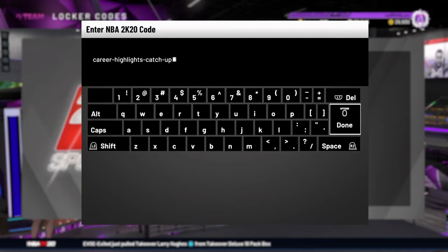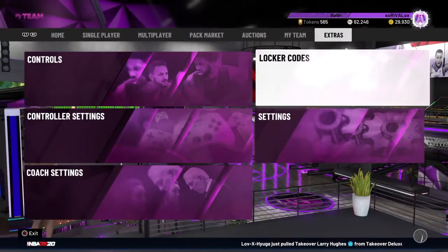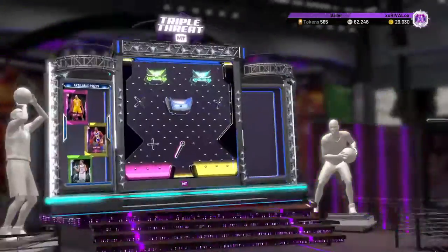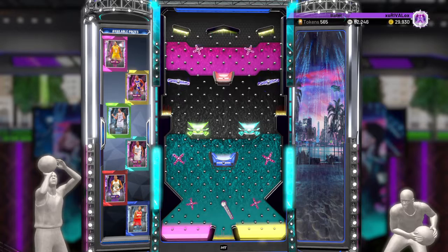Yo, what up — I got another locker code today and it is more exciting than yesterday's, but probably not exciting overall unless it comes with Galaxy Opal Elgin Baylor. So it's going to be Career Highlights Catch Up — pray Elgin's there and I pray I can get him.